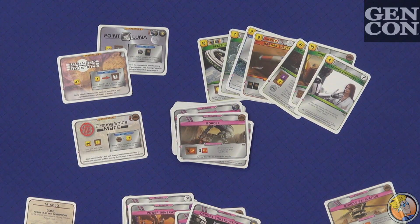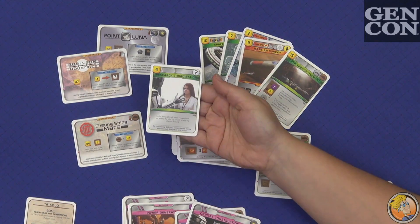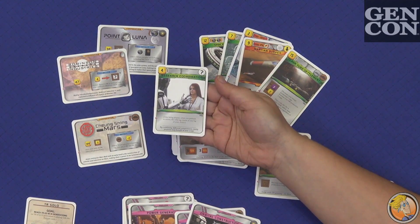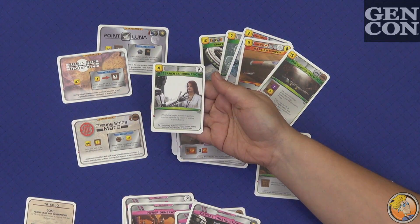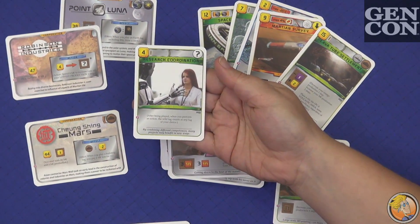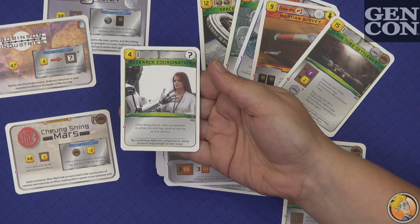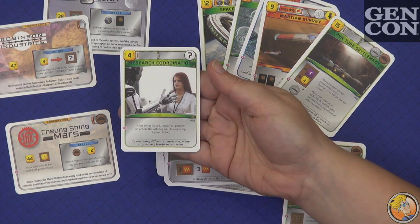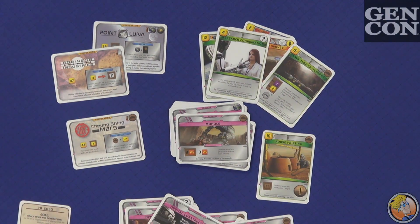It also teases something I'm looking forward to possibly being in the Colonies expansion. I haven't seen the Colonies cards, but there's this new tag — the question mark tag. That tag can represent all tags. You know how you need so many tags to create something? That can add to your tags to reach that number. Right now it's only adding one, but if they're going to add one, I'm hoping they'll have more. So it gives you that little tease of what might be to come.